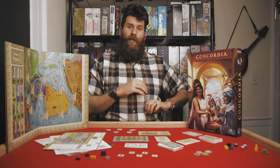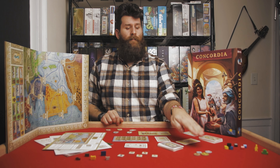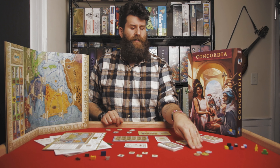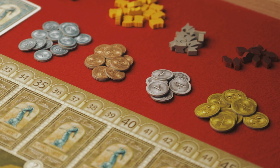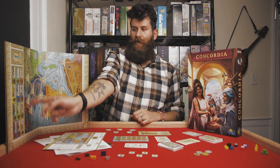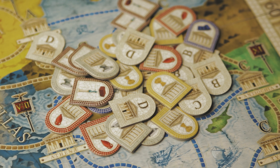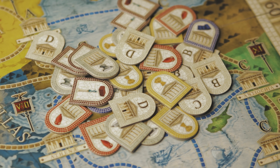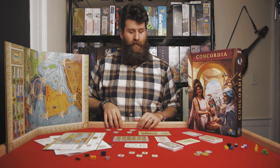Moving on from the nice wooden tokens to some slightly less nice but still quality cardboard tokens, we've got money — or sesteriy as it's referred to in Roman — in denominations of 1, 2, 5, and 10. You've got these bonus tiles here for the different region bonuses that you can activate during the game. And you have these city tiles here, which show the different types of cities that will be scattered semi-randomly across the map at the beginning of the game and produce different types of goods.